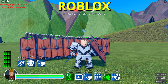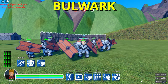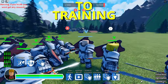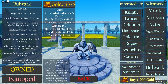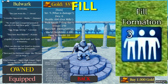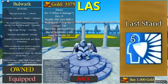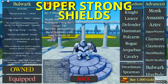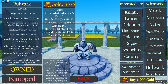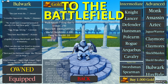Hey guys, welcome back to another Roblox Warlords match where we have purchased our Bulwark. Look at these guys and their massive shields. The Bulwark has four abilities: the first is Children Formation, second Full Formation, third the famous Shield Wall, and fourth the main ability Last Stand. This unit has super high armor, super strong shields, and is really slow — the ultimate defensive unit.